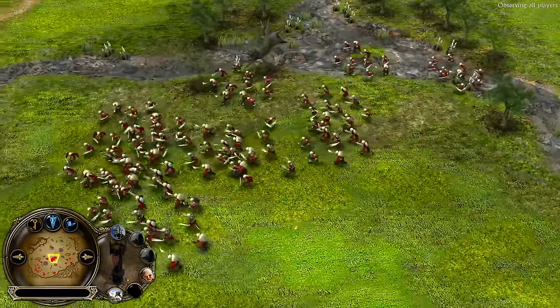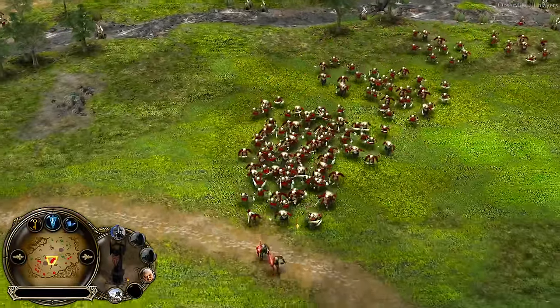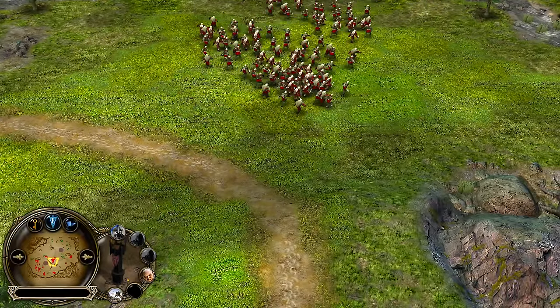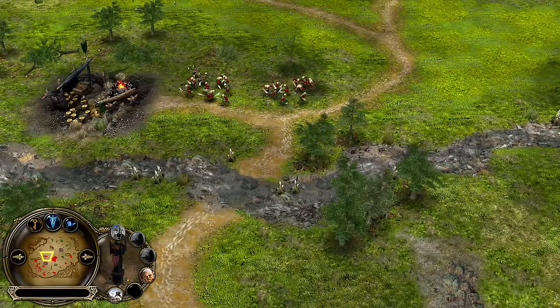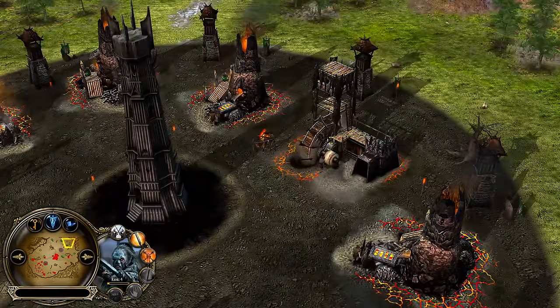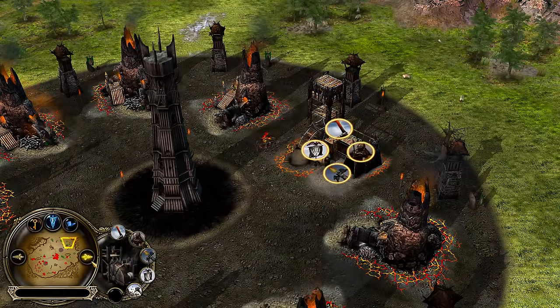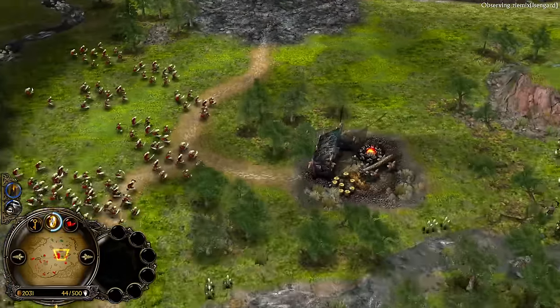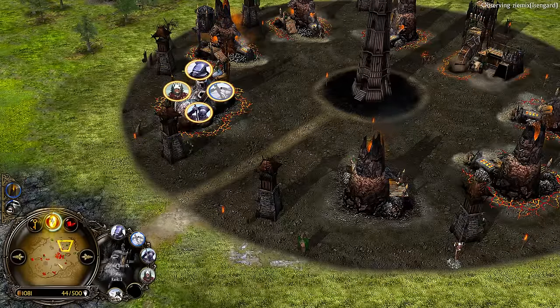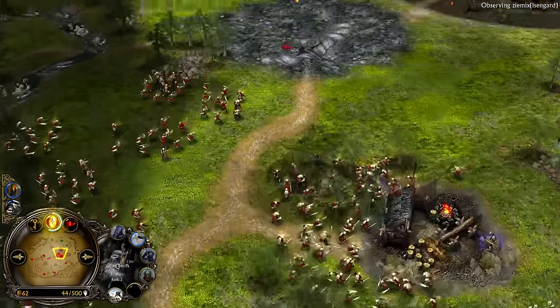Look at the Orcs — a new horde of Orcs. What can men do against such reckless hate? Lords is level 4, pretty close to level 5. But Aizen should be kind of starving — he's not that rich. Does he have rank 3 structures? Because Mordor is planning to go inside the gates with the Witch King leadership.